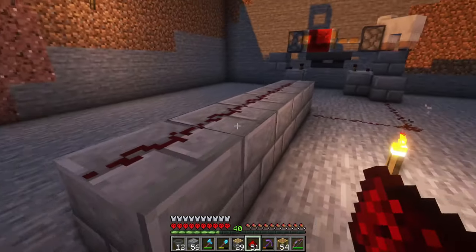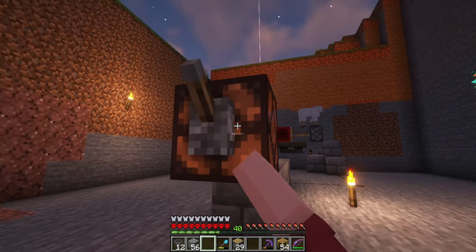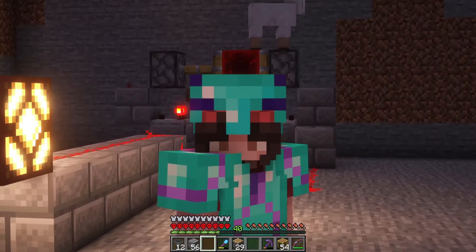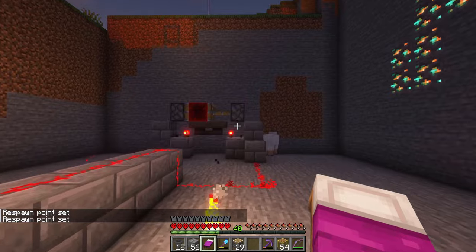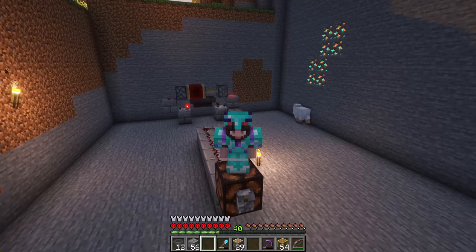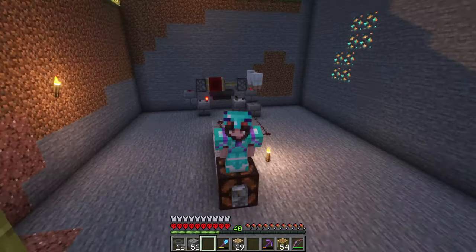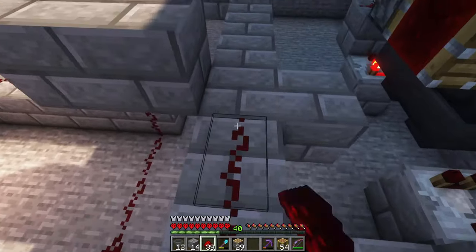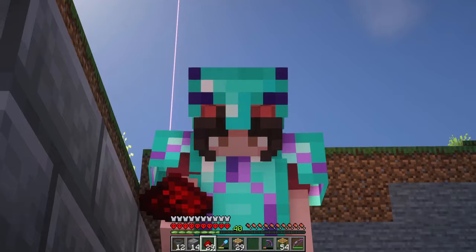Now I've made a hopper clock - I'm a genius, just kidding, I'm following a tutorial, link in the description. Now we just connect a line of redstone all the way through here and then all the way over here, then we place one of these cool redstone lamps and a lever. Now we can turn this on and off - it works! And now we just need to add a stone generator and a machine that makes stone turn into moss.